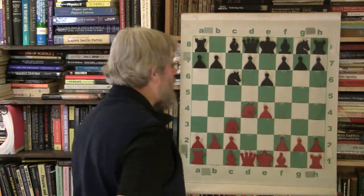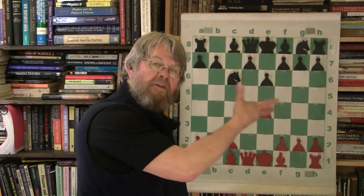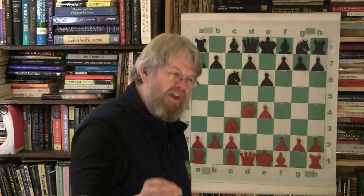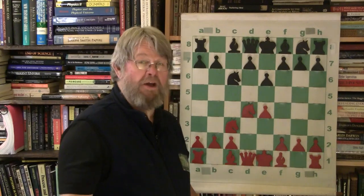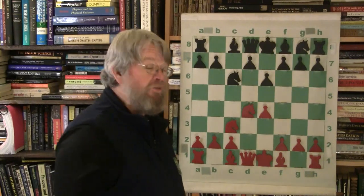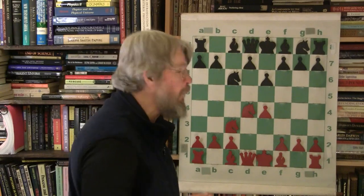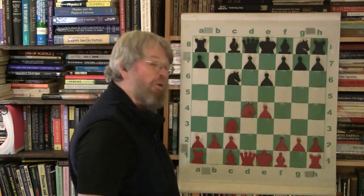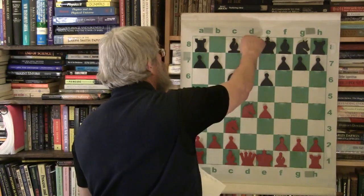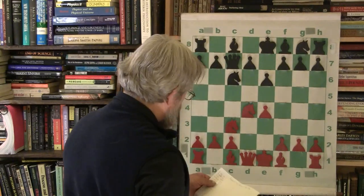And Knight C3. As a general rule, knights are developed before bishops — though that's not ironclad. You'll see grandmasters pull out one knight, one bishop, then the next knight, or both knights first. That's why we usually see knights out first. And we see Queen comes to C7 — a good diagonal.